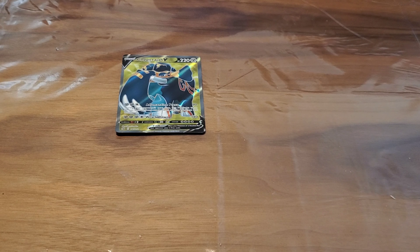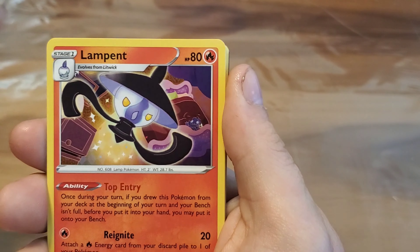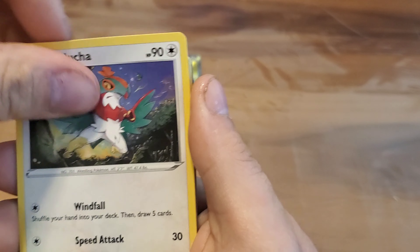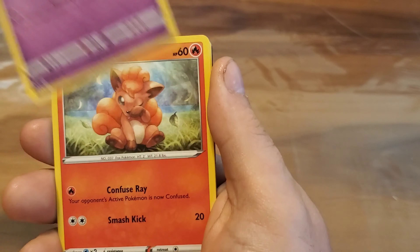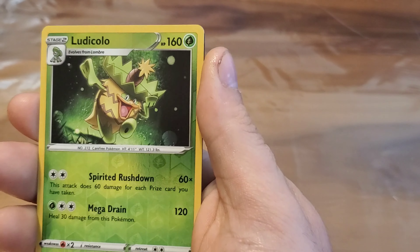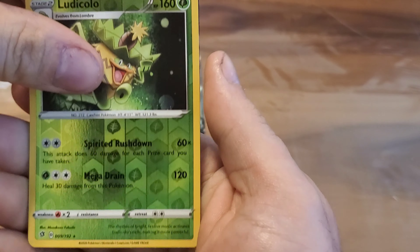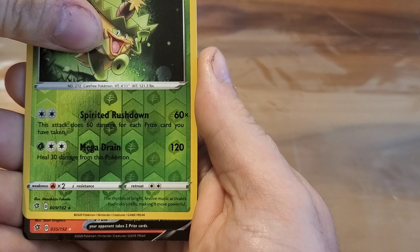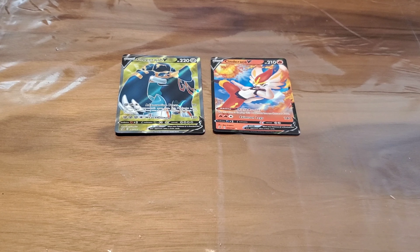This is code card. Alright, can we beat that card right there? We got the Metal Energy. We got Lampent, we got Hakamo-o, Morgrem, Voltorb, Sandygast, Vulpix, Koffing, Shinx — reverse holo Ludicolo — which is rare. But we got something here too — we got Cinderace V! So we got two pulls so far. I like how it's going!